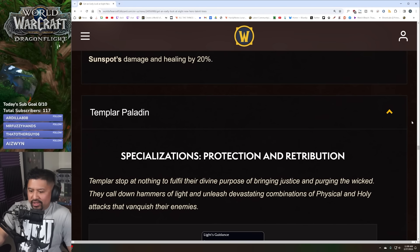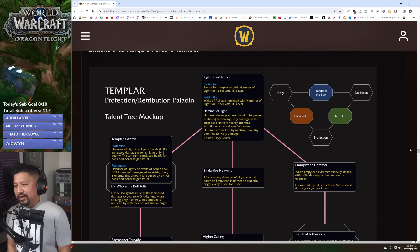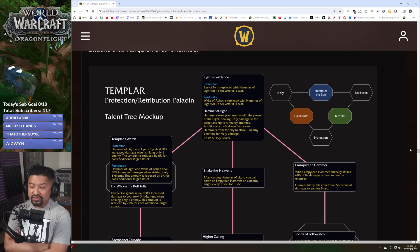Templar: they stop at nothing to fulfill their divine purpose of bringing justice and purging the wicked, calling down hammers of light and unleashing devastating combinations of physical and holy attacks. This is prot and ret. I'm a prot paladin main so I hopefully know what I'm talking about here. Light's Guidance: Eye of Tier is replaced with Hammer of Light for 12 seconds after it's cast. It hammers down your enemy dealing holy damage to the target and up to four nearby enemies, and calls down empyrean hammers from the sky to strike three nearby enemies — and it costs five holy power.